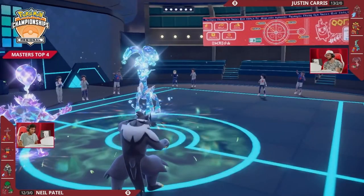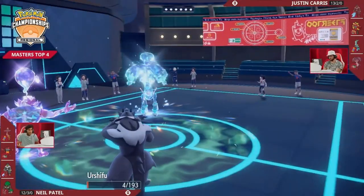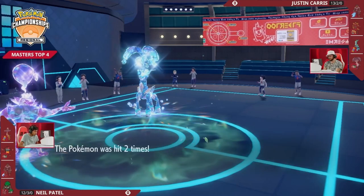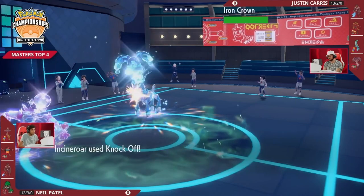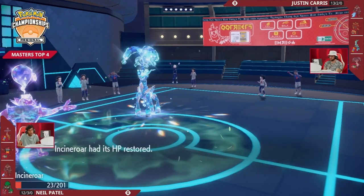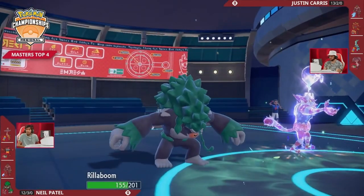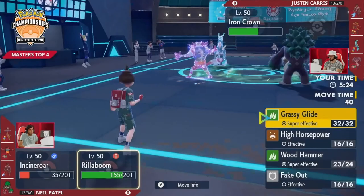Iron Crown can possibly even get Parting Shotted again to lower its special attack further, and Rillaboom in the back has those super effective Grass type moves. Neil has set himself up very nicely to take this first game. Aqua Jet connects for the knockout, and Neil wins Game 1. We do get to see how much damage Tachyon Cutter does to Urshifu, which could come in handy in future games. With Urshifu gone and a Knockoff coming through on Incineroar, there will probably be one more turn before we can officially wrap this game up.